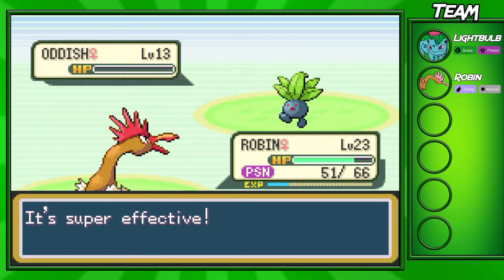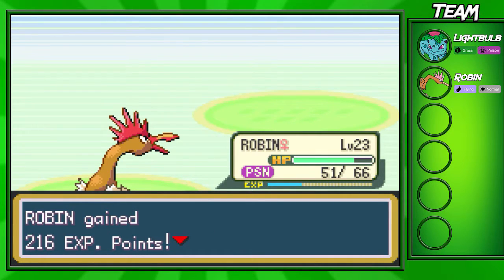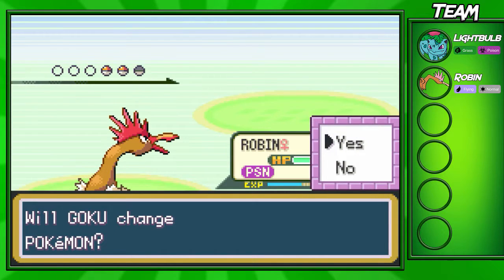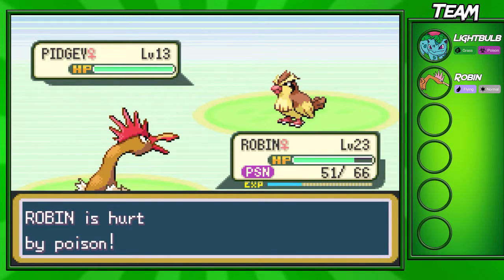We'll probably only get about 200 EXP. It doesn't look like we're going to go up another level, which kind of sucks, but we're high enough level at this point in the game anyways. I'm just gonna go for another Peck here and she's gonna go down — hopefully. Yes, exactly.